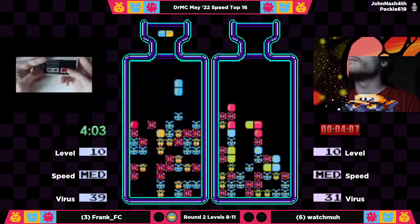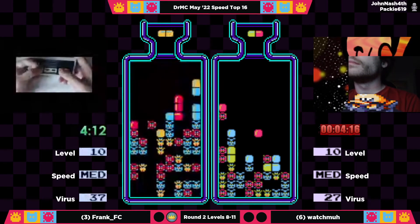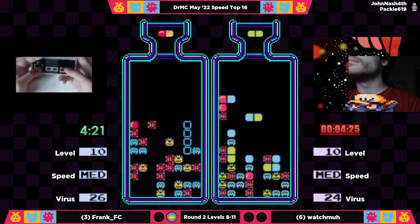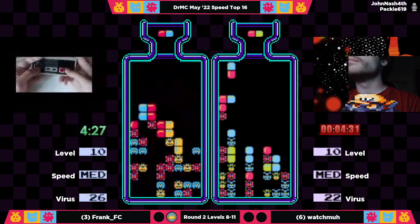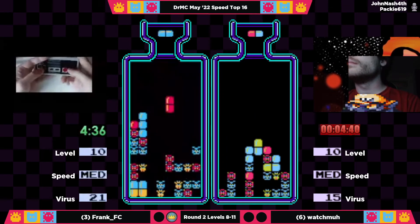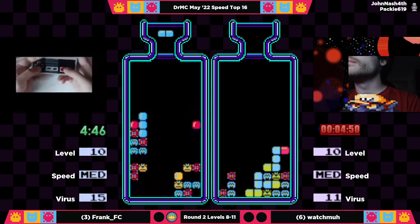That sequence is so well-known, and it hurts to see it when everything that is left is blue. Sometimes you just want to reset — that's what would happen in an actual run, but we can't do that here. I would be tilted — I am not above being tilted by that. Despite essentially getting two minutes in the red-yellow penalty box, Frank has managed to keep it close nonetheless. It's only a five-virus gap right now.